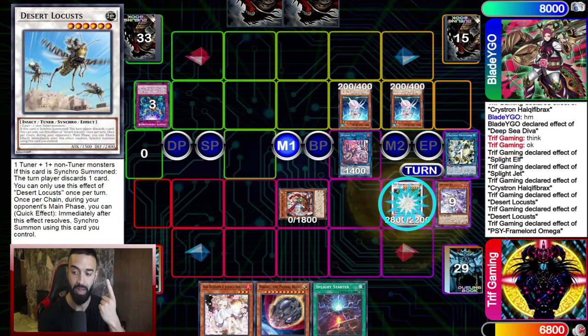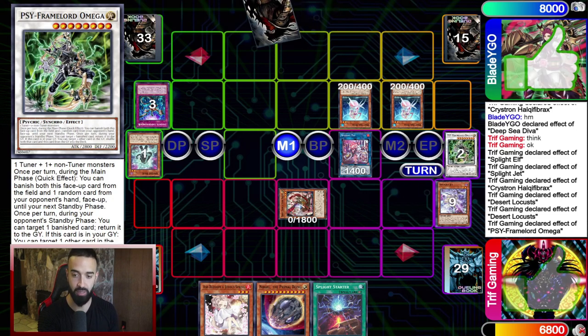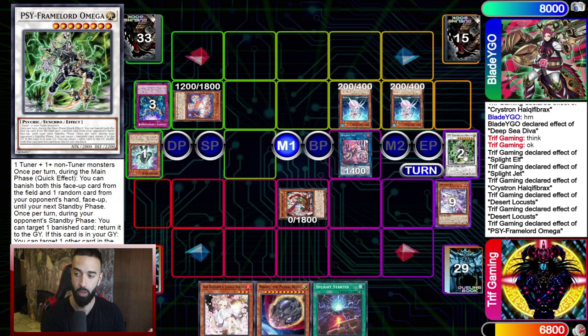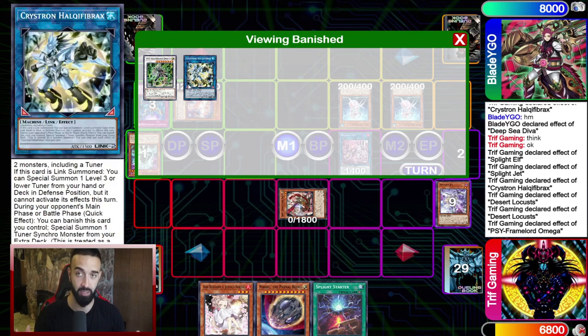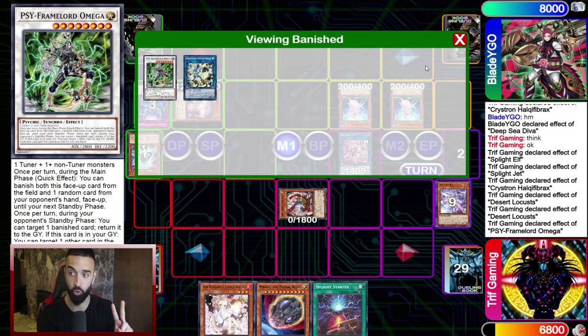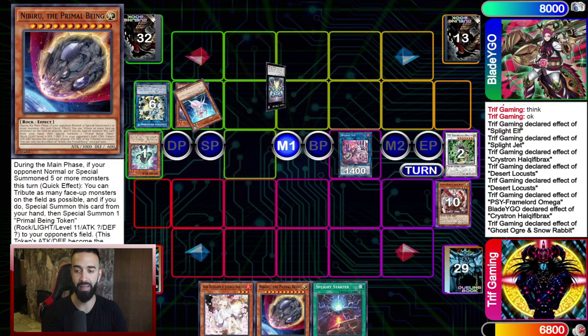Then I use Desert Locust's second effect to synchro summon — with no link in the graveyard for Borrelsword, I go into Draco Berserker or Tenyi, but because you're looping one card from the hand, I go into Psychic End Punisher or Omega. I discard a second card from his hand and ensure I always have a follow-up with Splite Starter. He's left with one card. That Needle Fiber was completely free — done entirely within the engine since there are seven tuners in the deck.